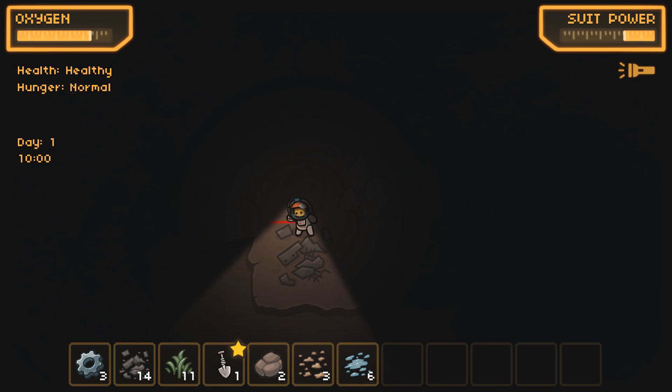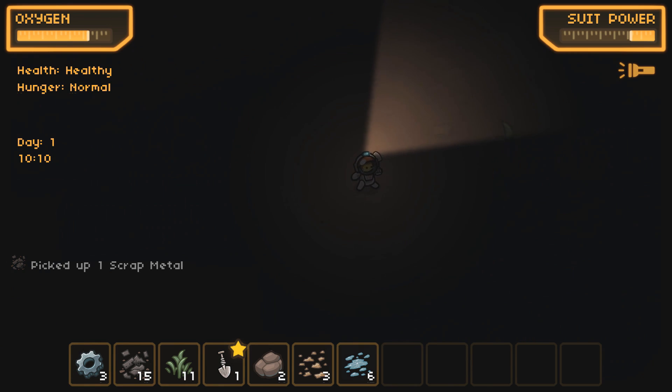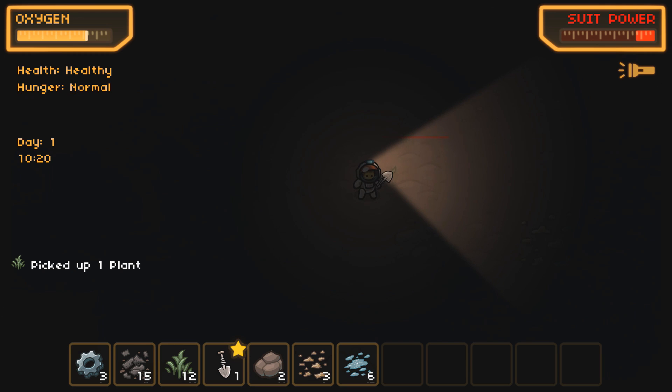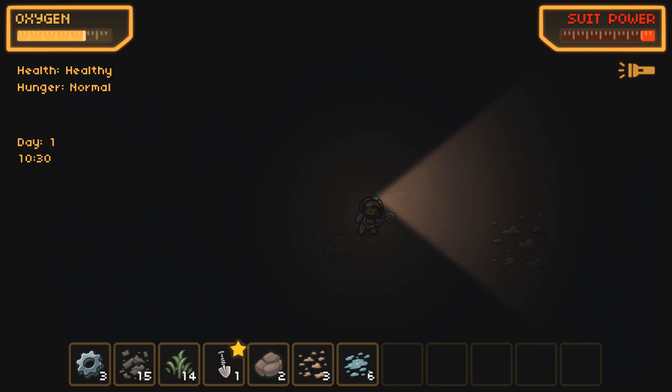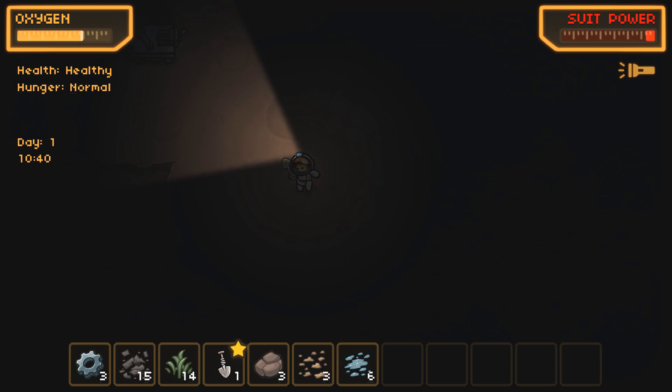Got some kind of weird space plants right there that look like they're thriving and doing their space plant thing. We've got some more scrap metal. I don't want to get too far away from my home port at the moment. I've only got a little bit of suit power left, so we're going to have to swing back to base. I'm going to walk back as blindly as I can while kind of flickering the light. There we go — we found our way back.